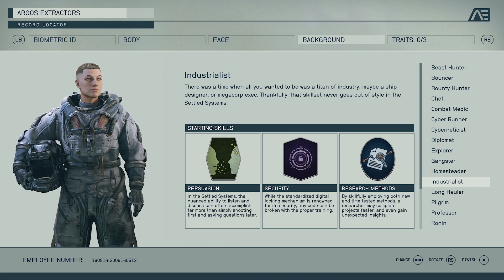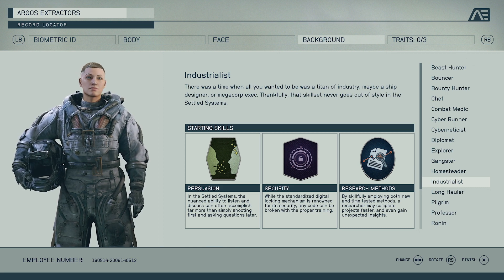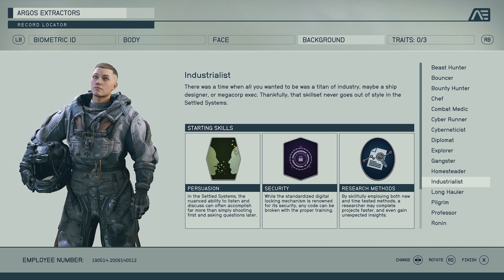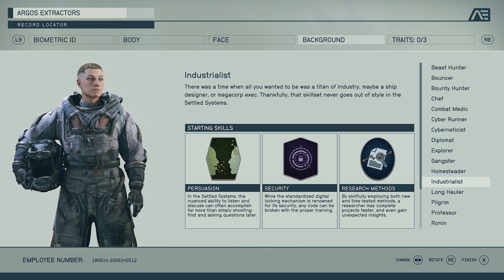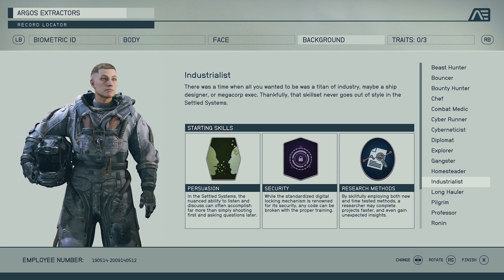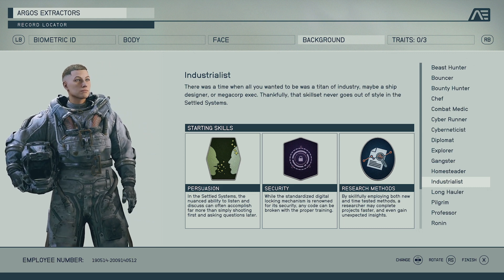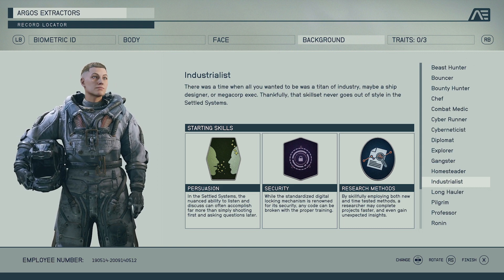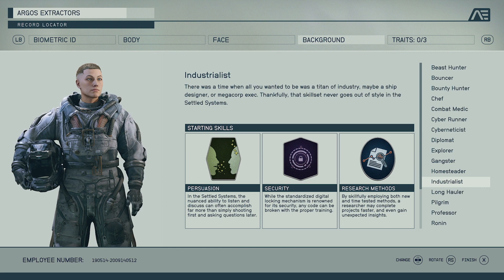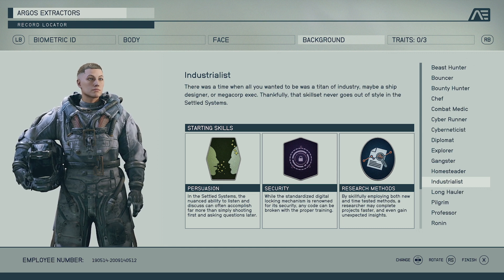For the Industrialist it just seems like a more passive kind of playthrough. You get the Persuasion perk to talk to people in conversation, the Security perk to break into and decode things, and then Research Methods, which allows you to complete projects faster and even gain unexpected insights. You may get some information that could be useful that you wouldn't get with any other background by doing research and projects. Very cool, though I don't know whether I'll use it personally.